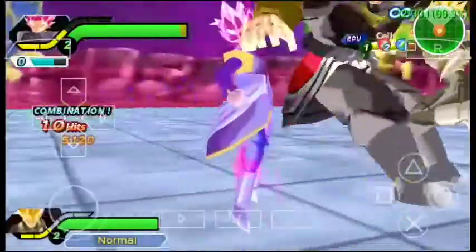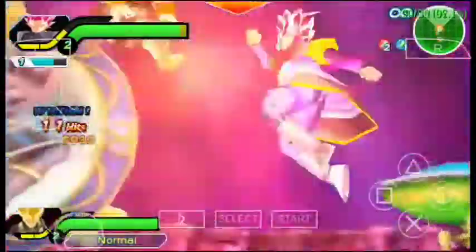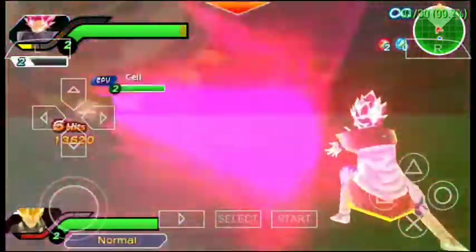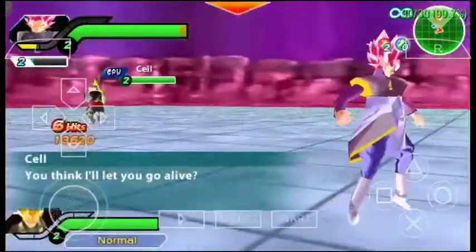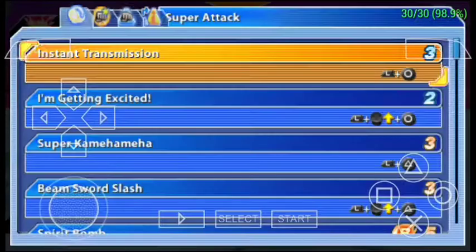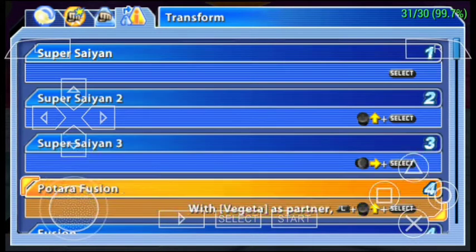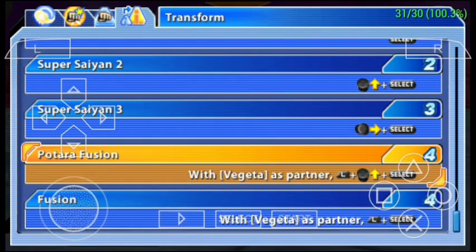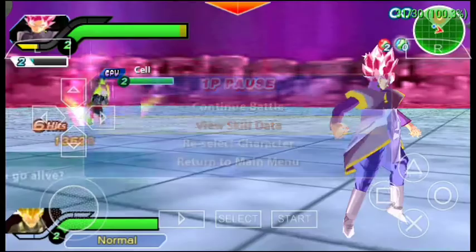And this one is Vegeta. Now let's see how to do Fusion. I'm going to do Fusion — I'll select Potara Fusion. What should I do now? Potara?